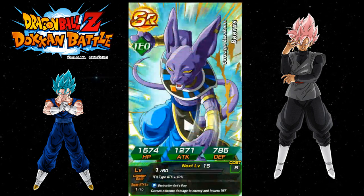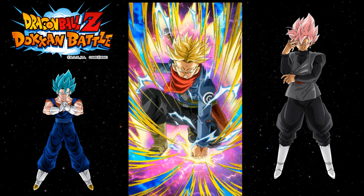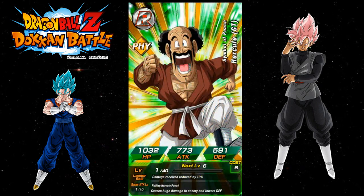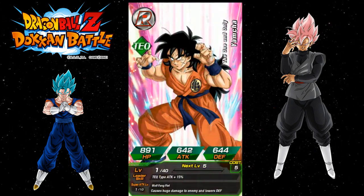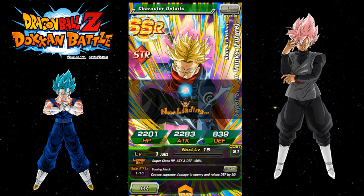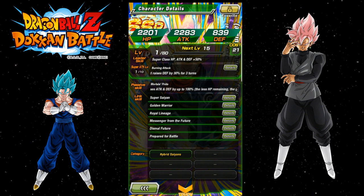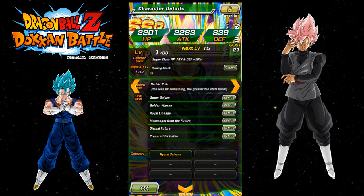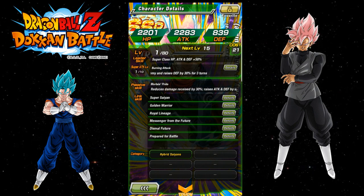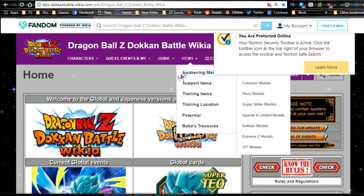Holy crap — who's that? Is this the new Trunks? Yeah, that's new Trunks! Okay, I got a new unit! I don't even know what he does because I haven't looked at him since he came out on the JP side. Reduce damage, raises attack — the less HP remaining the greater the stat boost. Wow okay. Let me go over to the wiki because I don't know what he actually does.